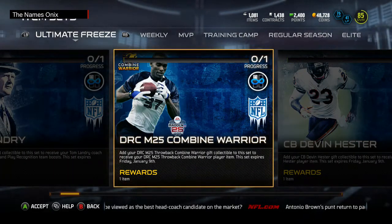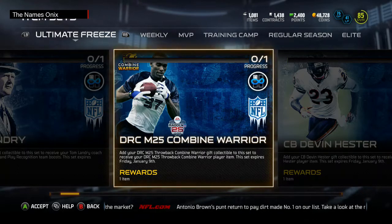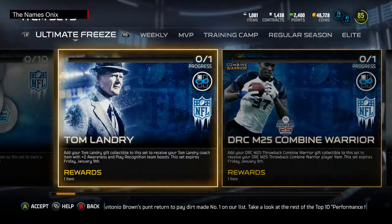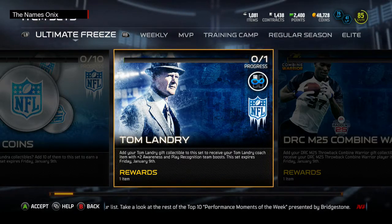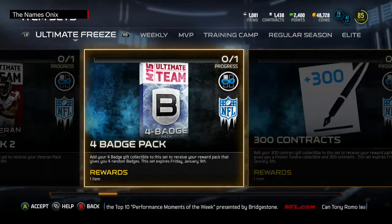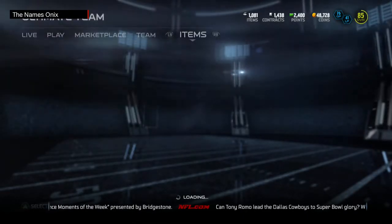I also have DRC Madden 25 Combine Warrior — that was an amazing card, and it's probably going to be still an amazing card for this year. That's another one I'm going to have to look up. And then the Cowboys boxes turned out to be a Tom Landry. All I had was the Falcons one, and then I had a bunch of contracts and badge packs, so I got a bunch of badge packs in this veteran pack, and I'm going to go ahead and open those now.